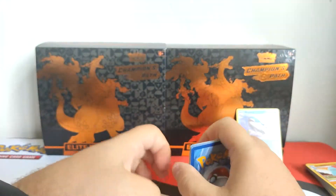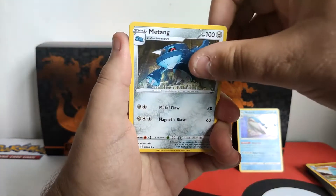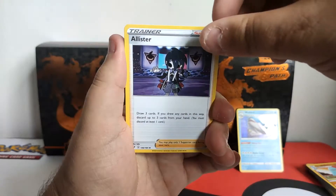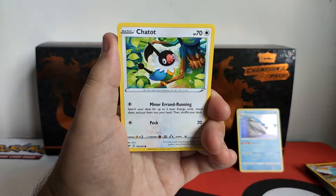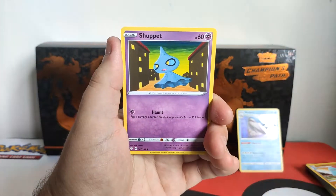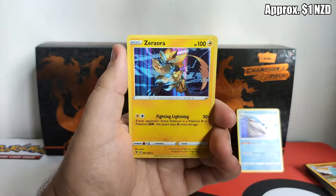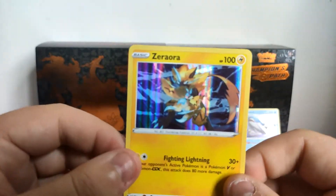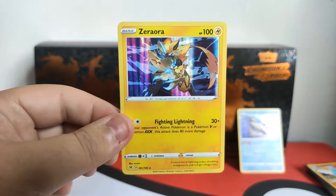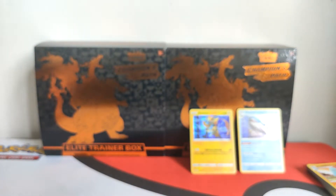Hopefully you guys had a great Christmas. The next card opening will be just after New Year's. Alright: Alolan Exeggutor, Chatot, Cobalion, Skiddo, Shophat, a reverse Crabominable, and our rare is one of these mythical Pokemon — Zeraora! That's a nice hollow. So we've pulled two hollows now — can we pull at least a V card from the last pack?